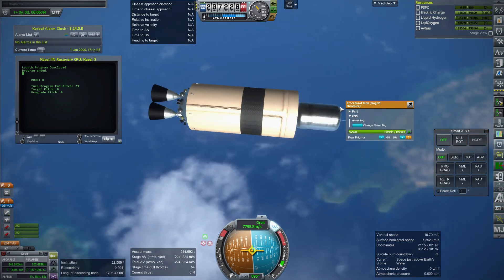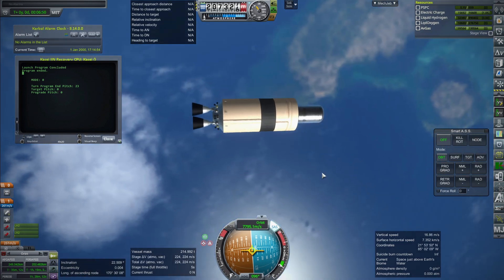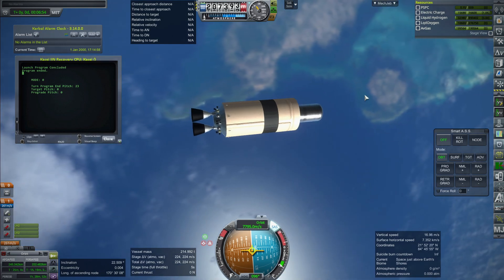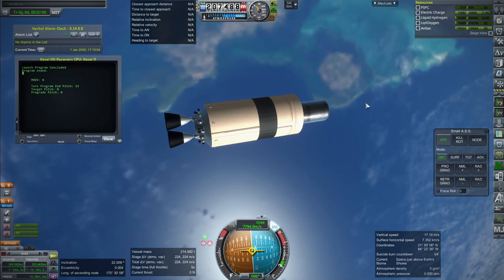150 tons of payload — apparently Trappist-1 is behind Earth there somewhere. Anyway, that's enough margin and I think we're good on that. Let's see about the first stage. Maybe my tweaks actually made it work. Let's find out.